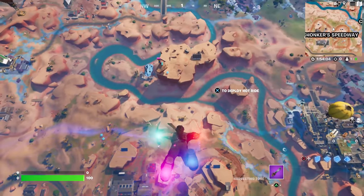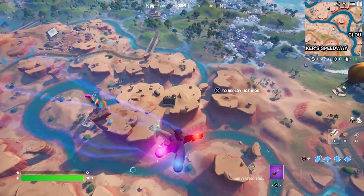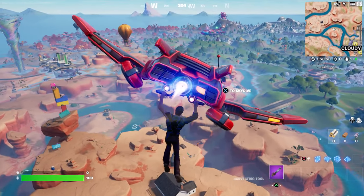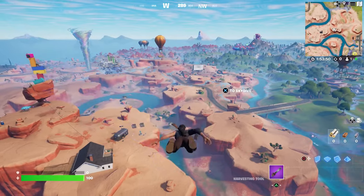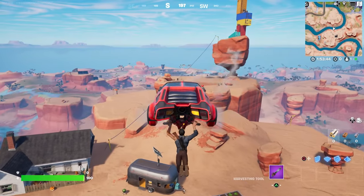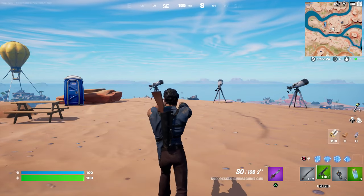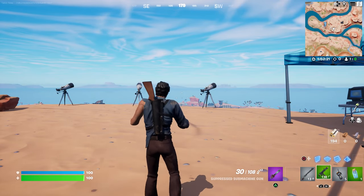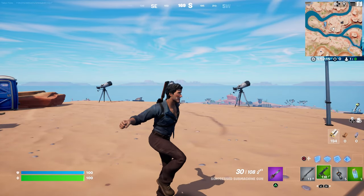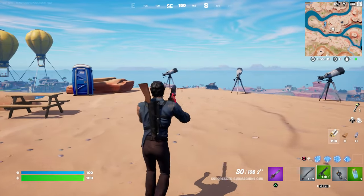In the trailer for Fortnitemares 2022 it showed Ash Williams raising his chainsaw up, so I thought for sure there was going to be a built-in emote — but I don't think so. I wonder why they showed that; it was kind of a tease. Here we go — this is Ash Williams in-game. Let me spin him around real quick. A phenomenal job replicating what Bruce Campbell looks like. The Evil Dead Ash Williams character is finally represented — clean, super low-key, doesn't stand out. I love it.